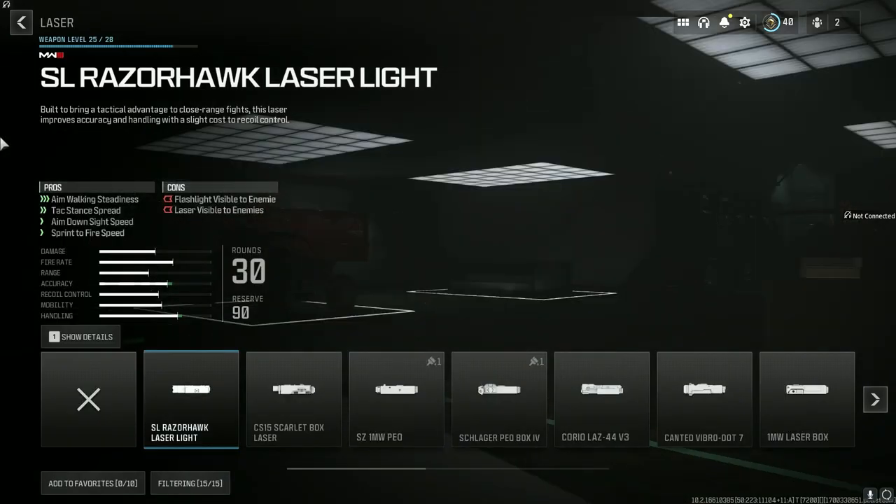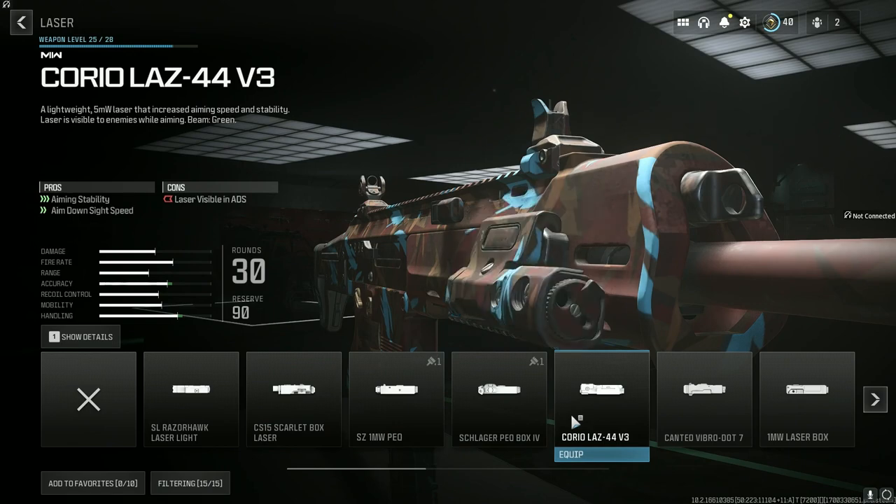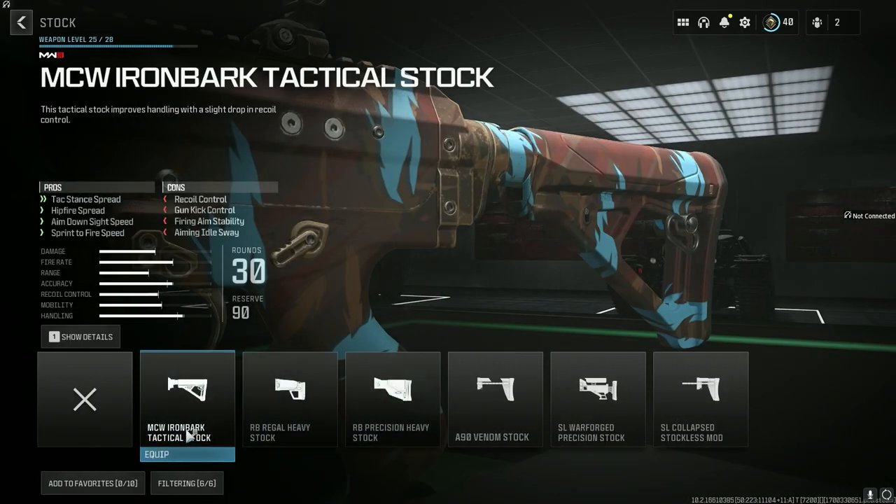For the first attachment — this is level 25, as you can see guys — we are going to be putting the Carrillo Laser 44v3 for ADS speed, because this gun is pretty heavy, it feels stocky, it feels like an LMG. Now for the stock, we're going to use the tactical stock again, for sprint-to-fire speed and ADS speed for movement.